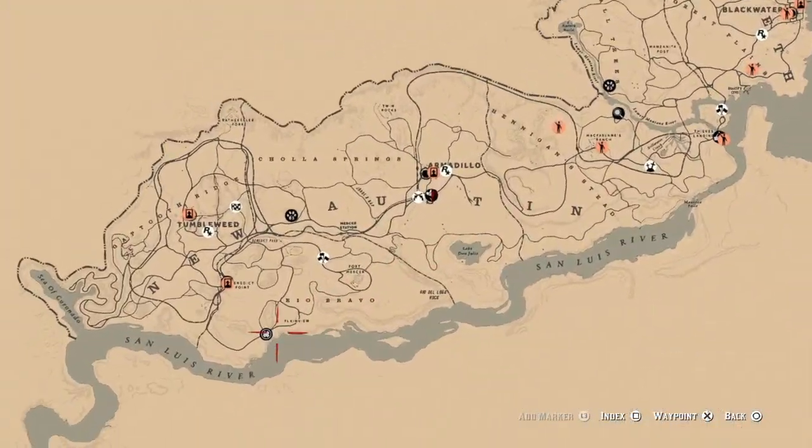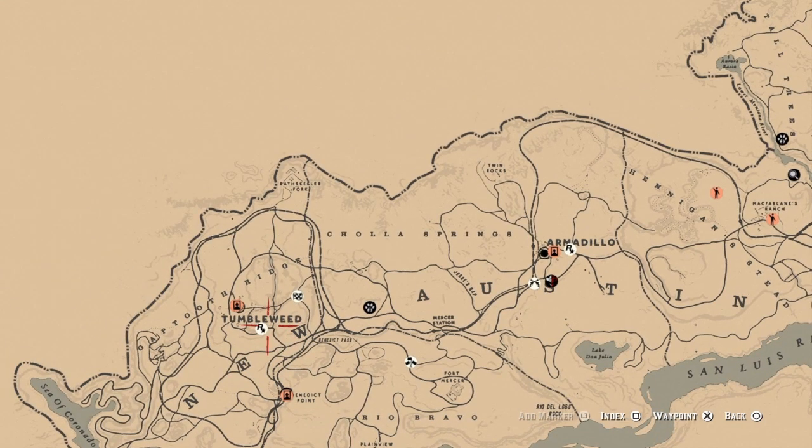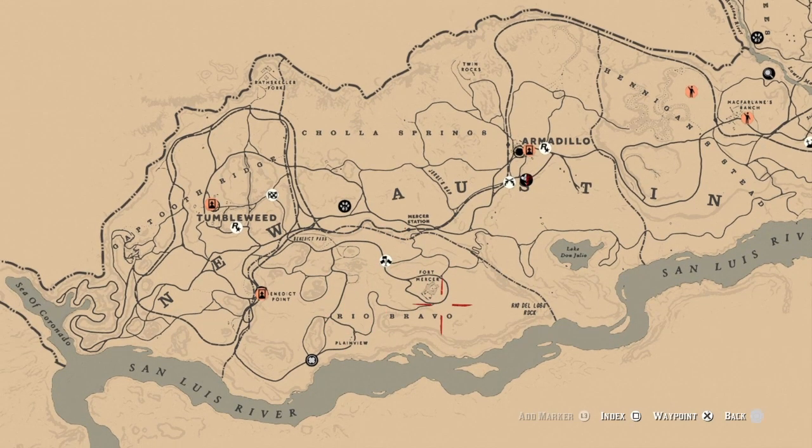And that's it guys. Madam Nazar, once again, is going to be located at the farthest possible point to the west, over here in Plainview in Rio Bravo, and the nearest fast travel is going to be Tumbleweed — unless you bring your camp over here to Rio Bravo. Okay guys, I wish everybody luck on their dailies, and later!